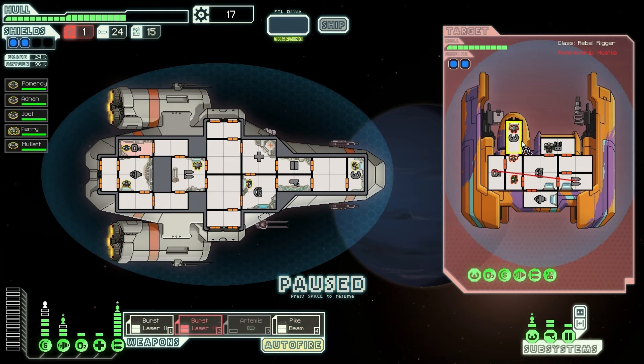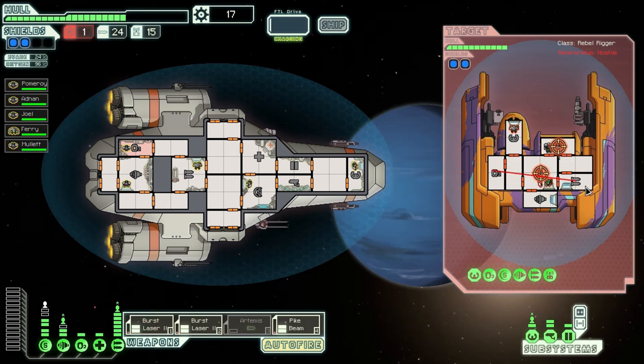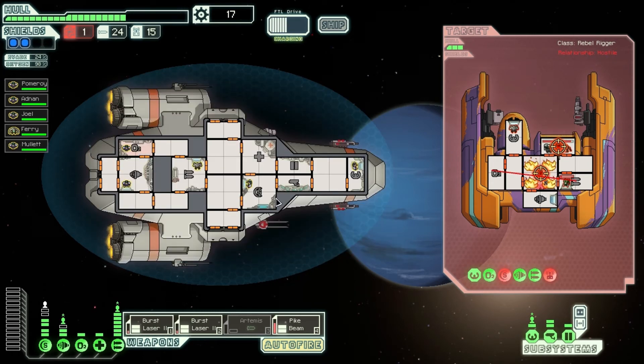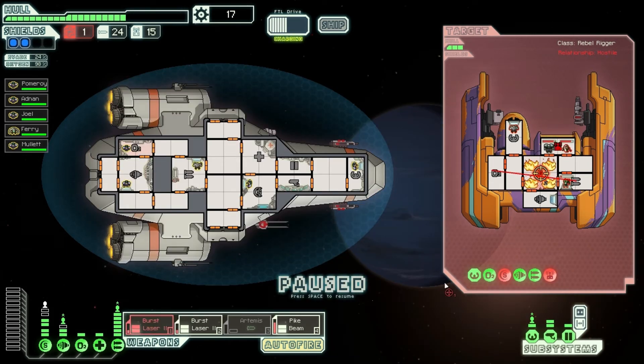There we go. They do have two shields, we wanna make sure they go down. As soon as everything powers online — look at that! Look at the damage we inflicted there! I don't think that's a very good deal so I'm gonna destroy them. We've taken down their shields, I'm gonna redirect fire.